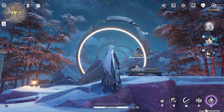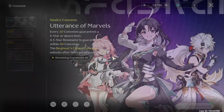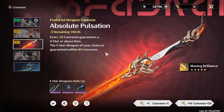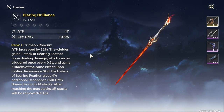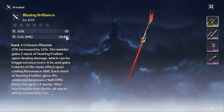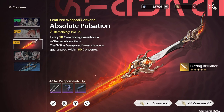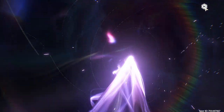Alright guys, it's Sims. I'm going to pull for the weapon. I've seen some YouTube videos but they weren't completely informative. What I saw is that crit damage is going to improve the damage, so I'm just going to pull for it. The blade is cool too, so I'm going to pull for it. We were at 30, so this is the 40 pull.